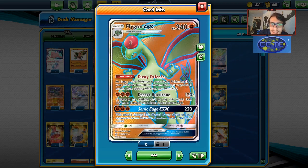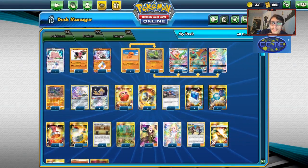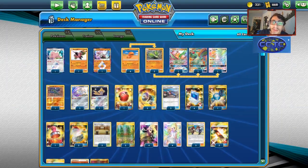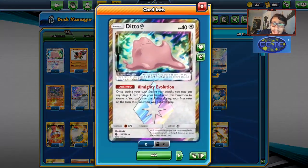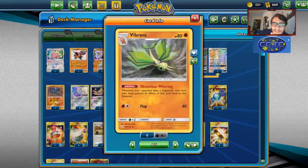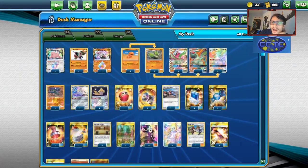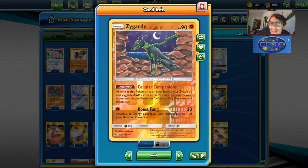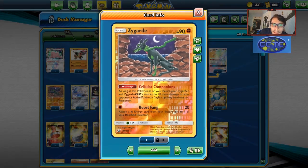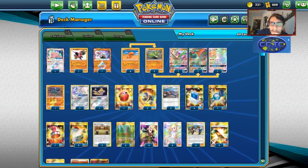I'm almost 100% sure Martial Arts Dojo works with Flygon, so it's one-shotting stuff pretty easily. It's also kind of tanky — Dusty Defense gives this Pokémon 30 extra HP if it's in your active spot, taking 30 less damage from attacks. Sonic Edge does 220 damage for your GX attack, not affected by any effects on your opponent's active, so you go straight through Keldeo. I'm using Jirachi for Stellar Wish setup, a Ditto that can count as a Vibrava play for Red and Blue, Buzzwole for Sledgehammer, Diancie Prism for extra damage, and a Zygarde for Boost Fang.